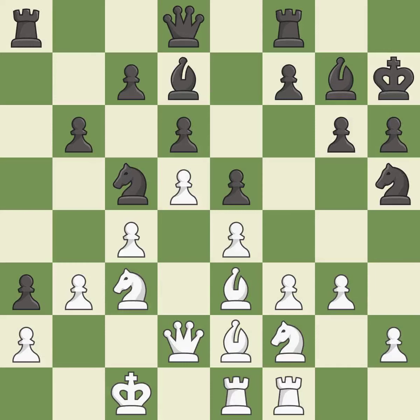This develops a rook off its starting square, getting it into the action — it is excellent. This connects the rooks, which helps them coordinate together in the future — it is good. This is the strongest option — it is best. This mobilizes the knight, allowing it to control more of the board — it is good.